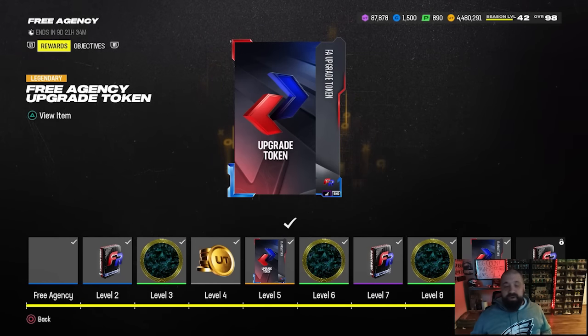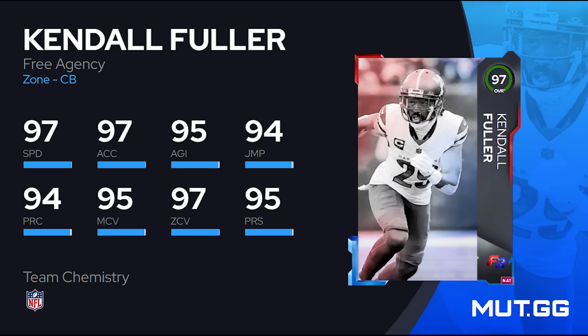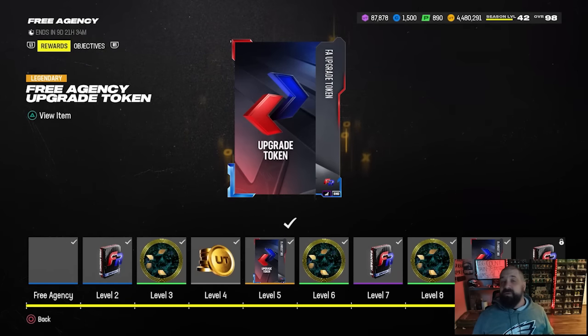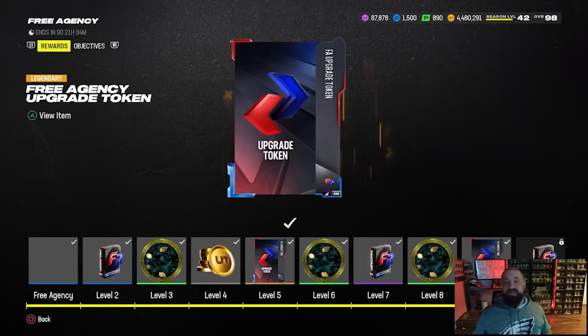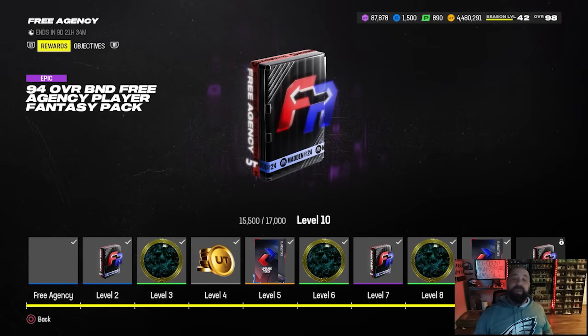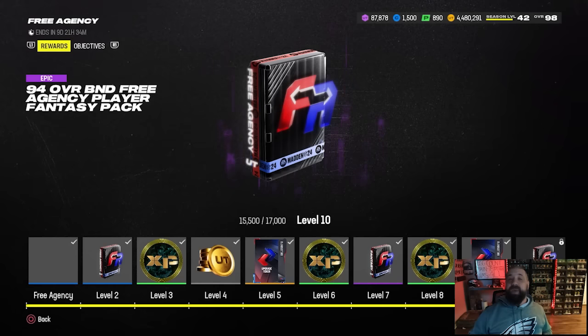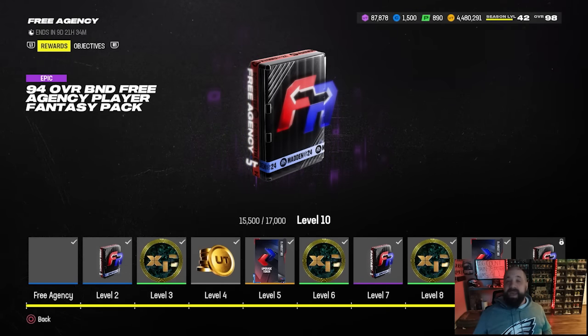The Free Agency promo field pass wasn't terrible but wasn't great. Similar to Real Deals, there is a welcome pack Kendall Fuller that you should have received — you need three upgrade tokens to get him to a 97 overall for free. Two of the tokens are in this field pass and the third is in the solo challenges. The good thing about this card is once you upgrade him to 97 overall, he gets all 32 NFL team chems, making it very easy to get him to a 98 or 99 overall with 99 speed, a zero AP ability, and flat zone KO. Once you max this field pass, you also get a fantasy pack with a free 94 overall Free Agency player.